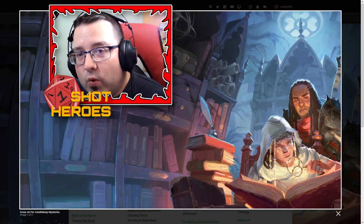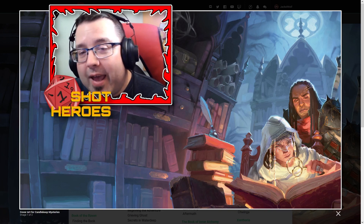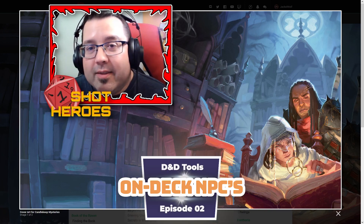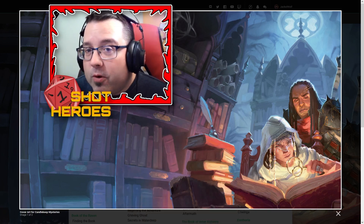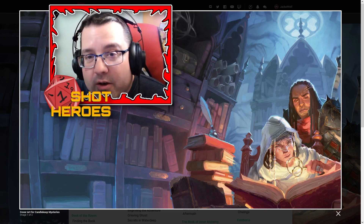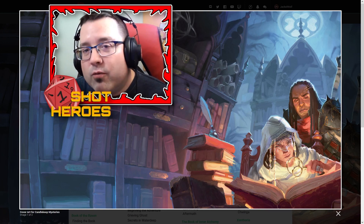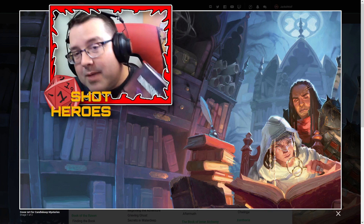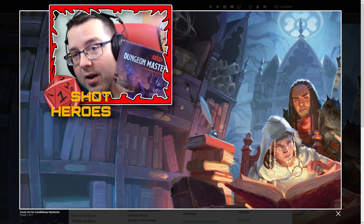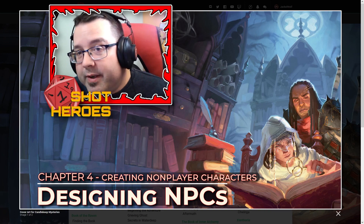Hey everyone, welcome back to the One Shot Heroes channel. I am Jack Wolf and this is another NPC on Deck — the series where I'm putting together a collection of NPCs for a future campaign. This is the second NPC I've created. The last one was a thought-out character I already had a plan for. This episode I want to do something different: I came across a really cool section in the Dungeon Master's Guide — the random NPC creation section.